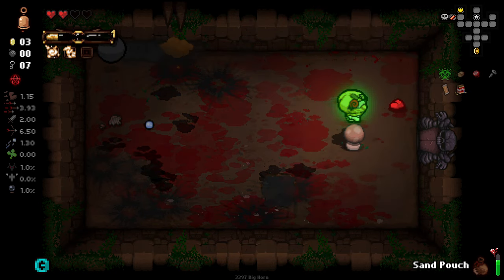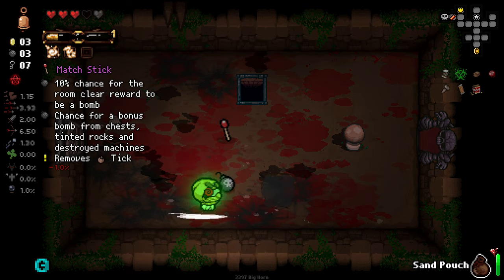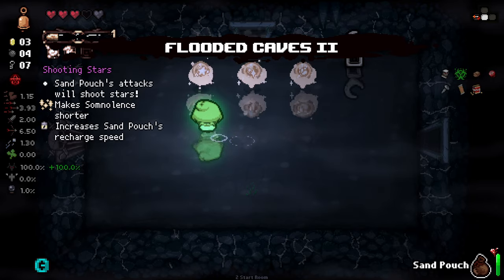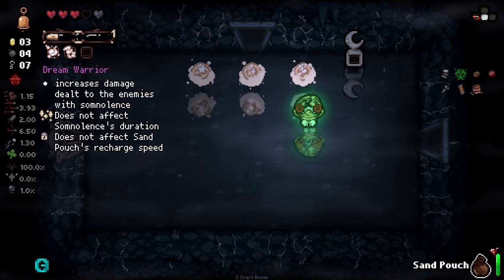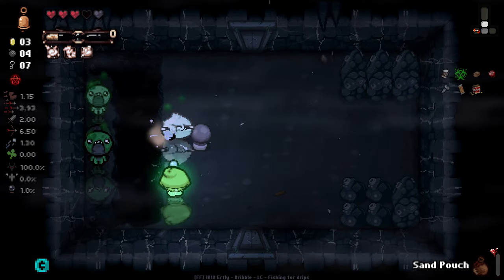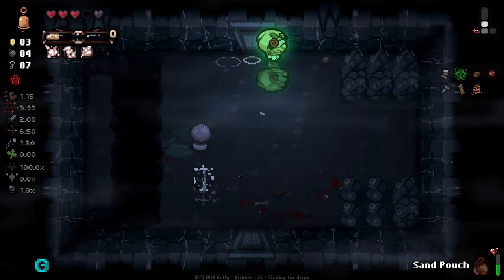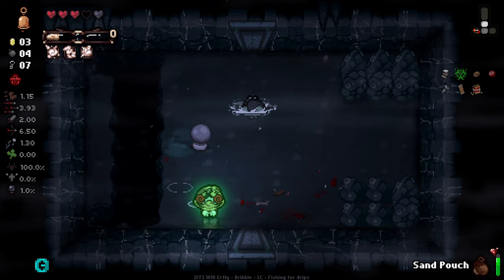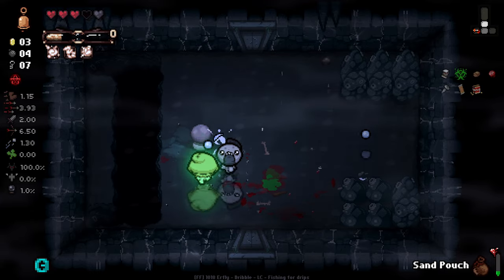There you go, we've got our level up. Matchbook is fine. Last power until we have to start actually buying more slots. Shoot stars. Take a damage over time. Increase damage to enemies with Solomon's - yeah, we'll take that. Unfortunately our recharge time on our sand pouch is actually now pretty long, which does make things a little harder.